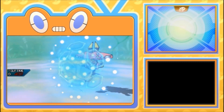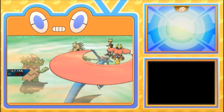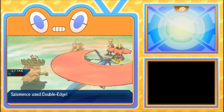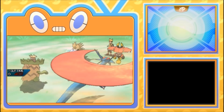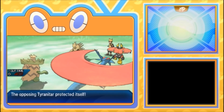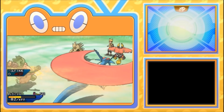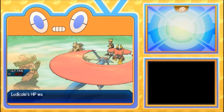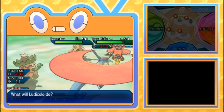He's double protecting — that's very weird to see double protect. If I was gonna Tailwind, this would have been the turn. I guess he's protecting Bulu out, and I can 100% agree with that play. Now that we've shown what we're gonna do, I think he might switch some things around, so we're gonna check his team one more time to make sure he can't switch into anything that's really a big problem. Ludicolo is faster than Bulu, and that's good.